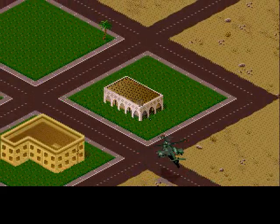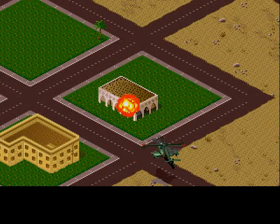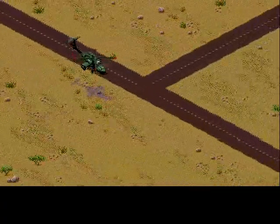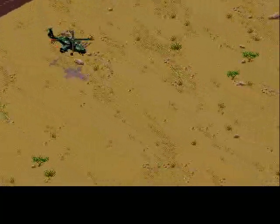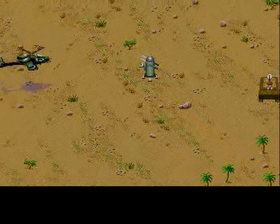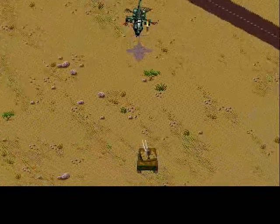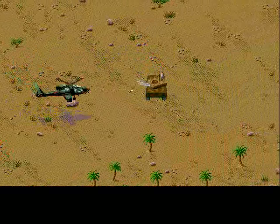As usual, the first order of business is to pick up some equipment, which can be found in this building right over here. The super binge! And quickly run away before the tank starts firing. This version of the game runs quite a bit faster, and this also affects some of the gameplay, such as those missiles, which are really quite easy to dodge — unlike the fire from this thing.